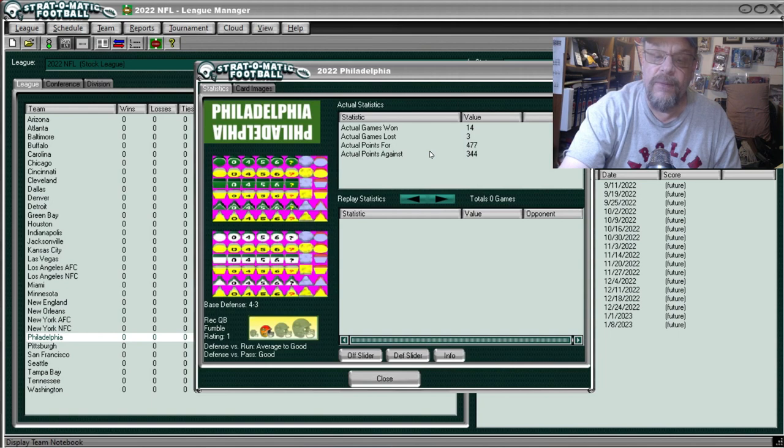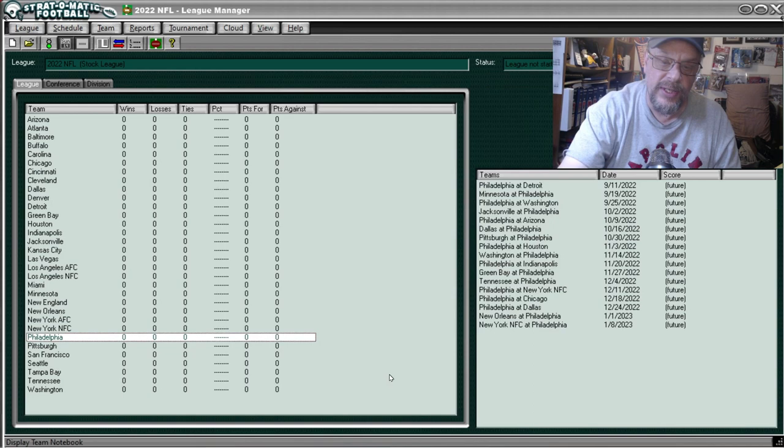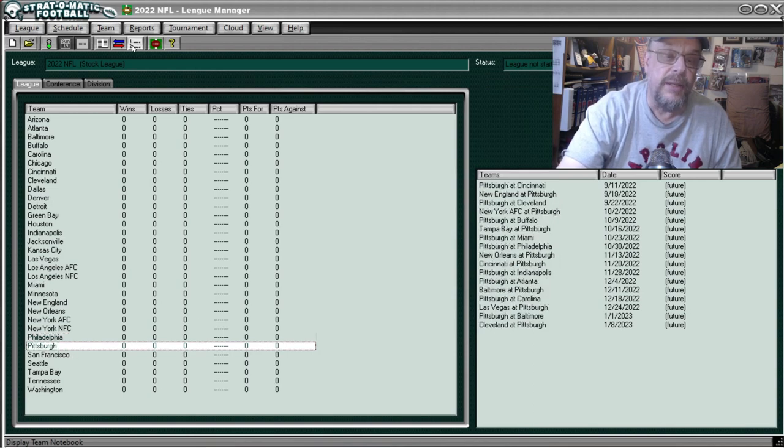Philadelphia were 14 and 3, scored 477, allowed 344. They were average to good against the run and good against the pass. That brings us to the Pittsburgh Steelers — Notebook — they were 9 and 8, scored 308, allowed 346.